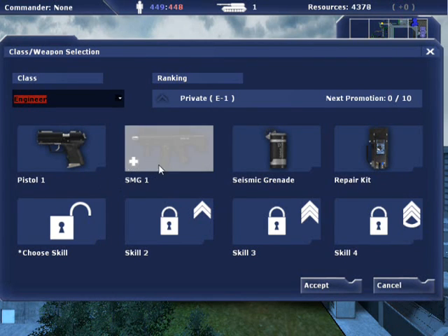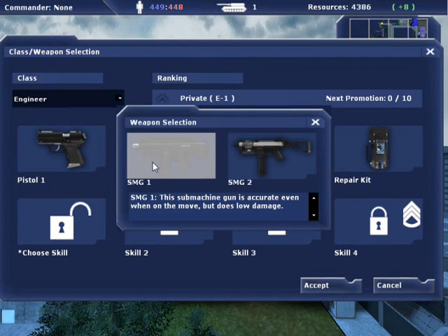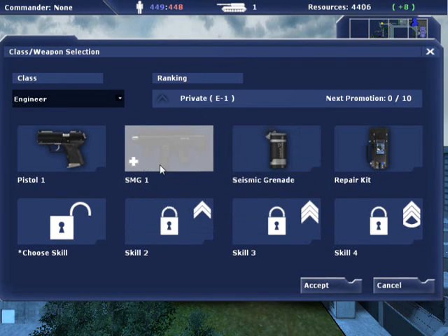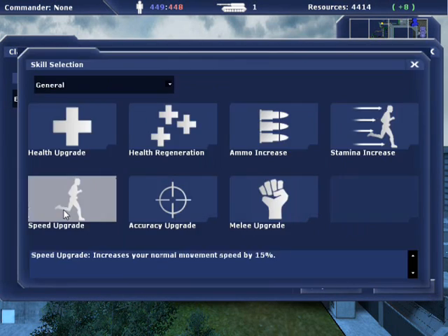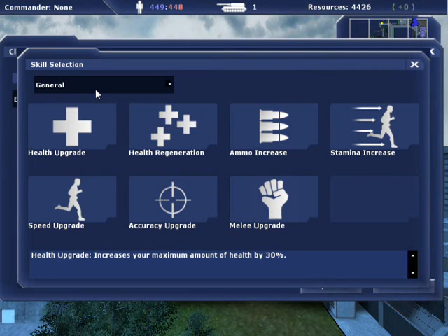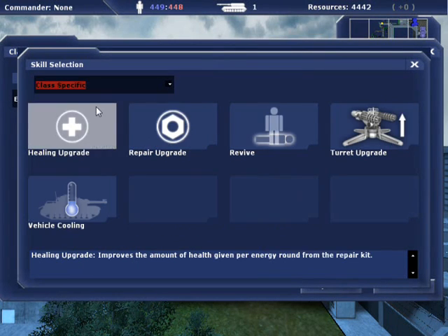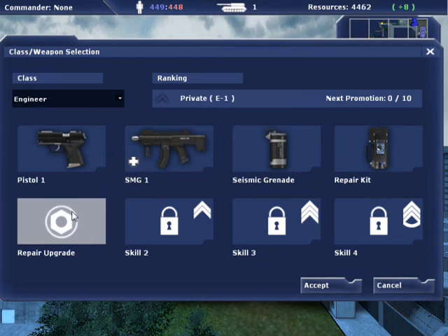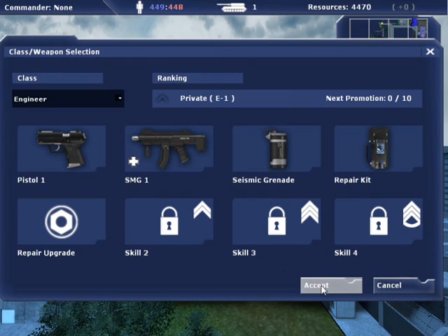Icons with a plus sign in the bottom left indicate that you can choose between more than one weapon or grenade. As a beginner you are encouraged to select the engineer class with the repair upgrade skill under class specific skills, as it provides the most support to your team. Hit the accept button to proceed.